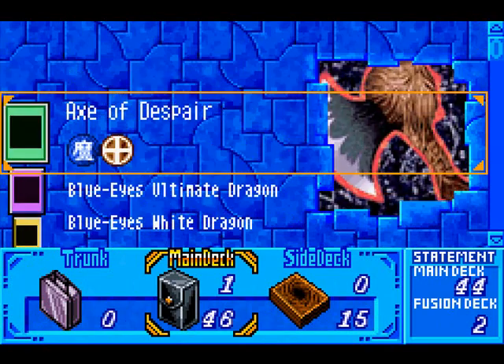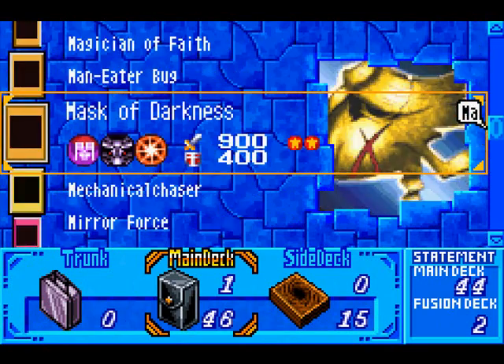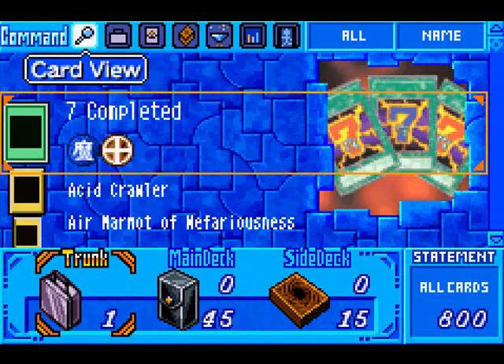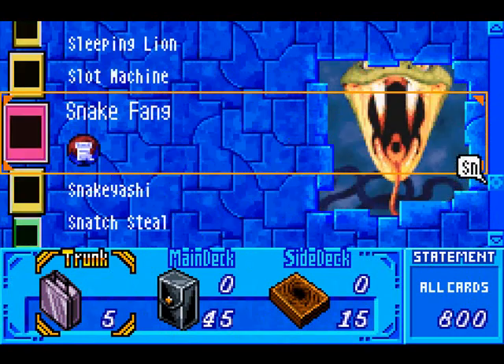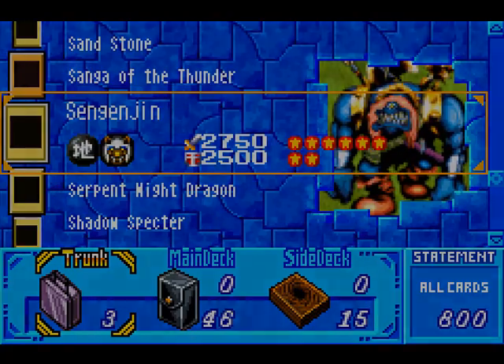I don't really think I need all the spell cards that I got. What one can I get rid of? I think I'll get rid of Gravekeeper's Servant — it served its purpose. And then I will bring in another Sangin. Who am I going to take on next?